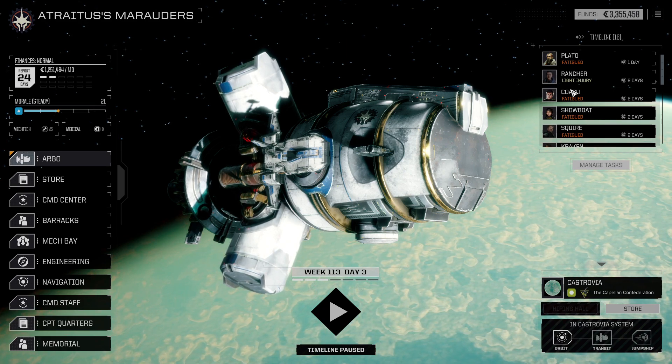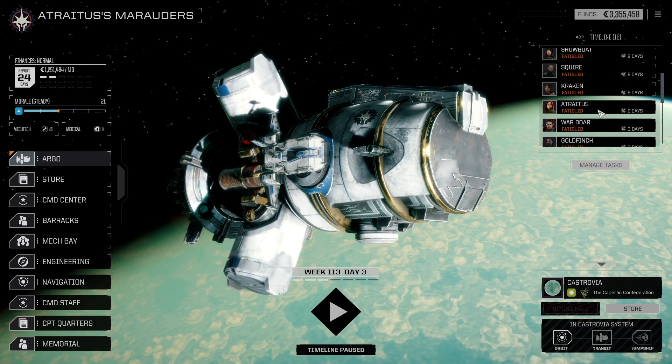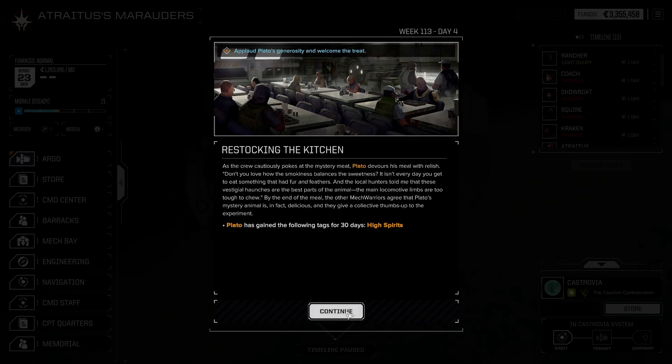Hello everybody and welcome back to Rogue Tech. We need to tick forward a couple of days — two is sufficient. We'll go to unusual food, or we will applaud Plato's generosity. He's in high spirits. Wonderful. His mystery animal is in fact delicious.